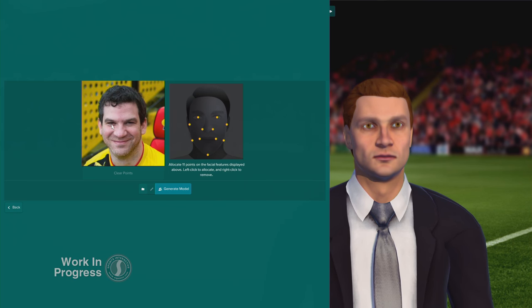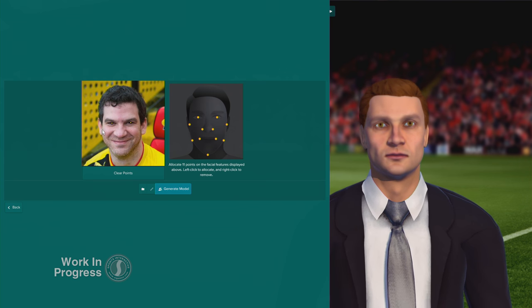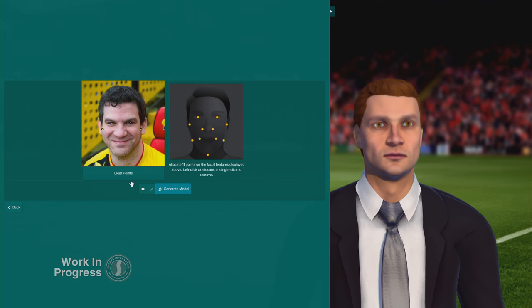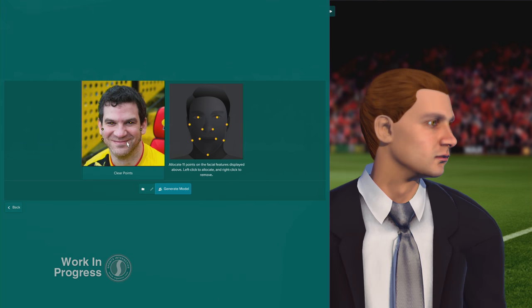Last year we introduced the manager on the touchline feature, where you were able to create your own manager avatar. This time around we've taken that a step further by adding the capability to add your face to the game direct from a photo. To do this, all you need is a picture of yourself, which you load into the game and add some guidance points. From there, some very clever technology from our friends at FaceGen means you'll be met with your very own manager avatar.